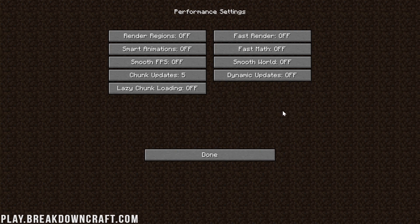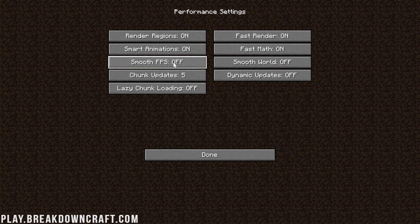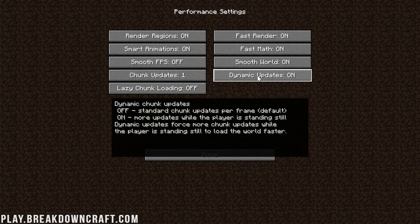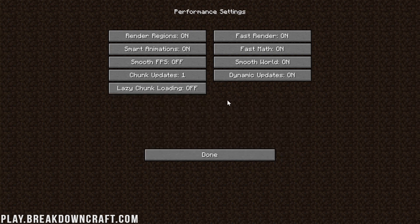Move over to the Performance tab — this is where things get really interesting. Here you'll find some of the biggest changes OptiFine adds for performance. Turn on Render Regions, Fast Render, Smart Animations, and Fast Math. Leave Smooth FPS off for now — that would cap FPS, but if you see jittery lag, come back and turn it on. Smooth World needs to be turned on. Chunk Updates needs to be set to 1 for highest FPS, though that slows world loading — a middle ground is 2 or 3. Dynamic Updates needs to be on — it updates more chunks while standing still and fewer while moving. Lazy Chunk Loading needs to be on, though if you only play on servers, you can leave that off.